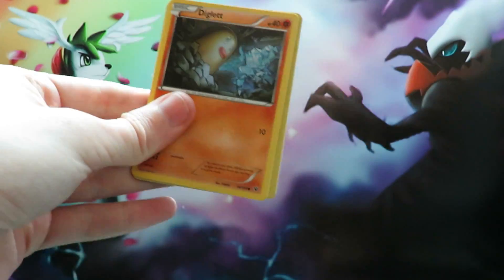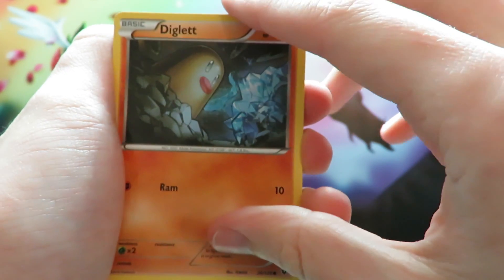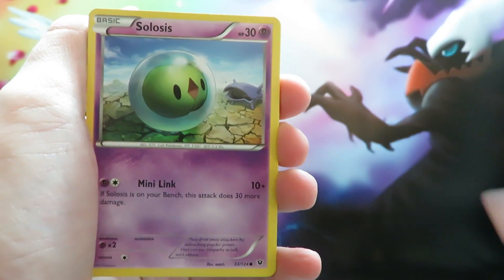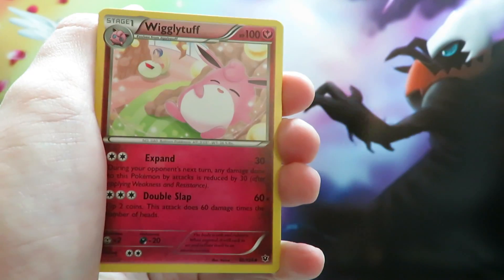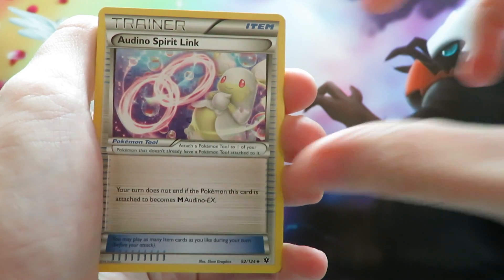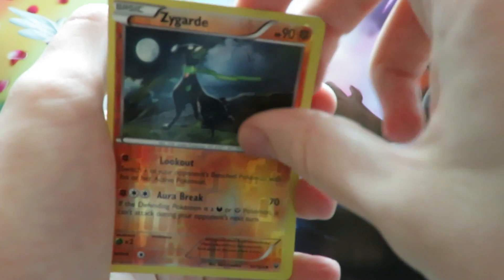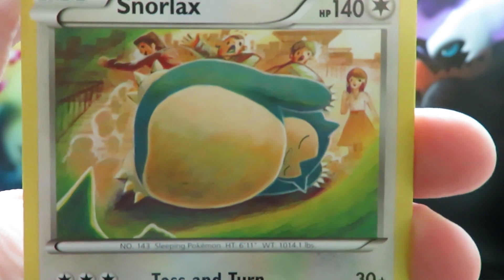So our final pack of the first blister - a Lugia on the front there. We start off with a Giglith, a Spoink, a Ralts, a Solosis, a Fennekin, a Lysandre's Special Trainer, a Wigglytuff, an Altaria Spirit Link, our Reverse Zygarde 10%, and our final card is a Snorlax, just lying there on the side. Someone needs the Poké Flute.